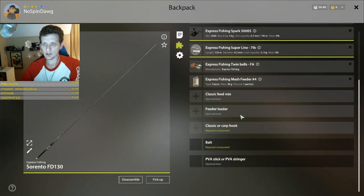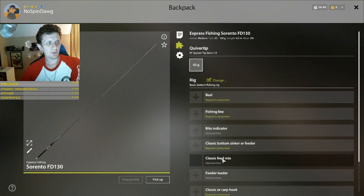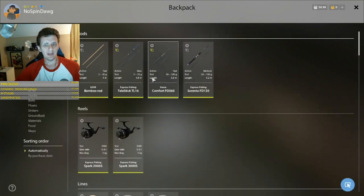Let's first talk about the basics — I really haven't done this yet in this series, and I think we're early enough that it's okay. This is a very basic feeder rod — the Sorento feeder 130. It's very inexpensive. You can get one of these the moment you come into the game at level one. You can use that initial silver to buy one, and you could put the whole thing together for a very reasonable amount of silver — maybe around 50 silver or so.